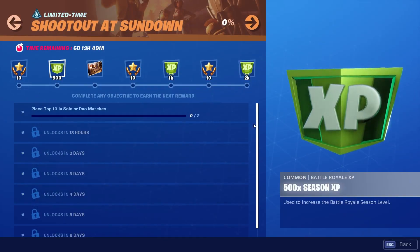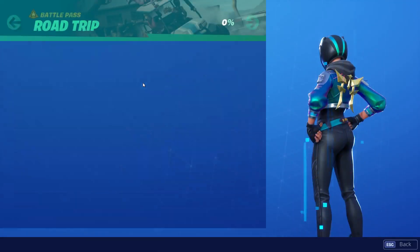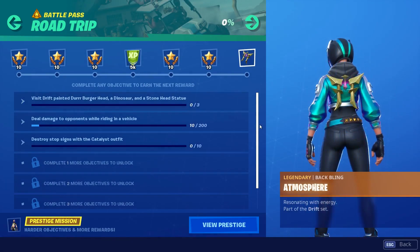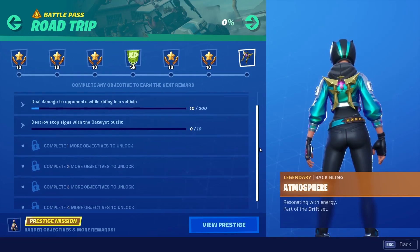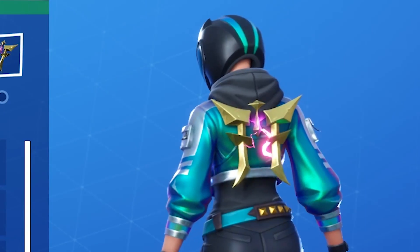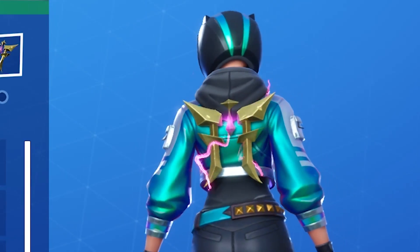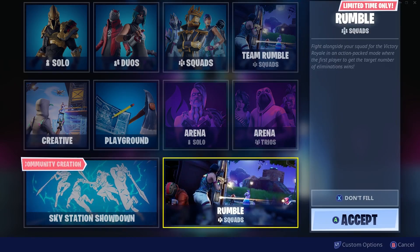New limited-time missions will be available every week and one objective unlocks per day. For example, the road trip missions will require players to travel to different parts of the map with or without vehicles and complete specific tasks. Completing everything in the road trip mission tab will reward you with the Atmosphere back bling. In addition to missions, there will be new limited-time modes and events dropping this season.